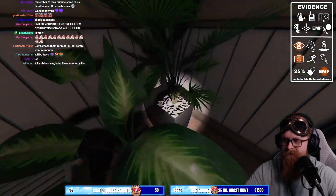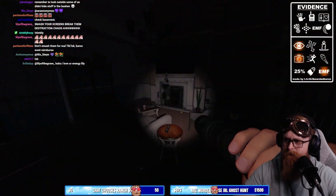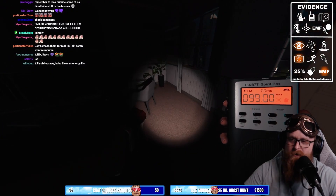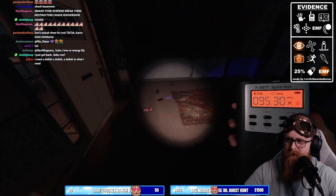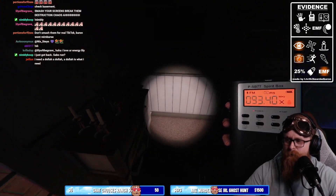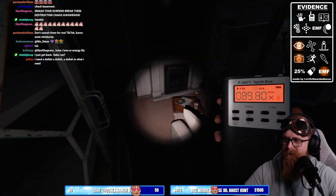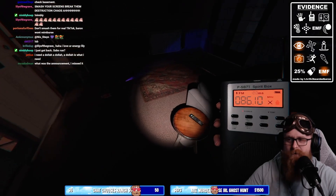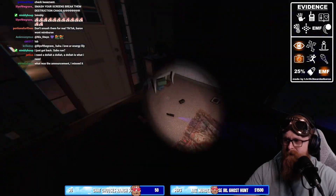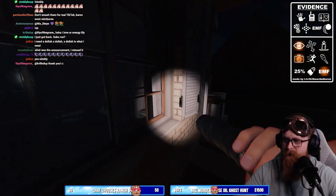I need an EMF reader — that's what I need. What's this? Oh, it's just a random book. Oh, we got a Spirit Box, nice! Where are you? Are you here? Are you friendly? How old are you? No Spirit Box response — no Spirit Box, no fingerprints.